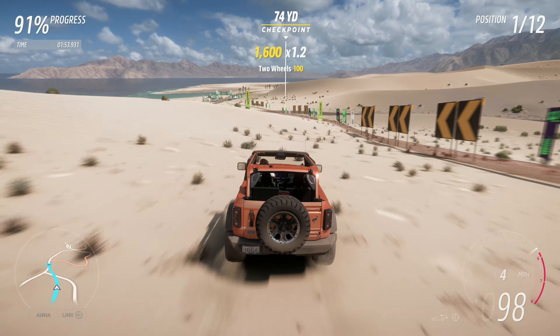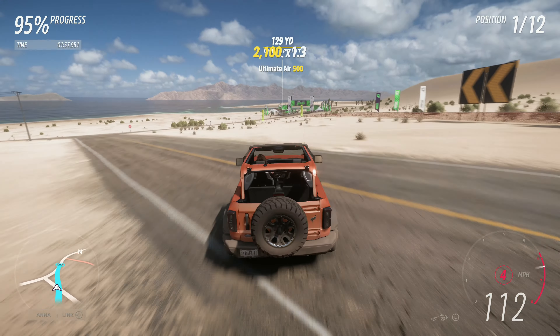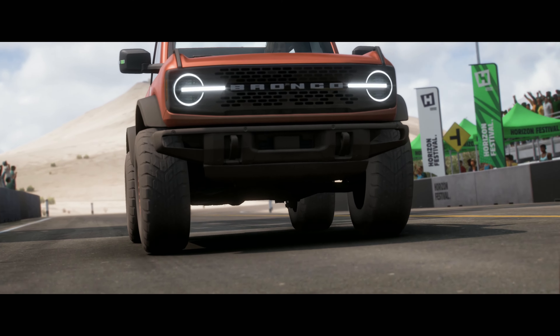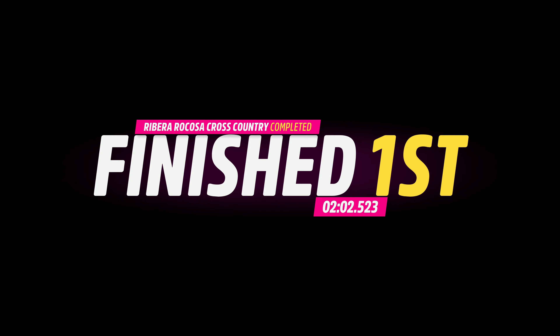The one I chose to do is the Ribeiro Ricosa cross-country, just because we were on this side of the map. The only other option would have been the Costera cross-country circuit, which I would not recommend. Just start this race normally, and again, if you're having any difficulty winning, just lower your Drivatar difficulty.